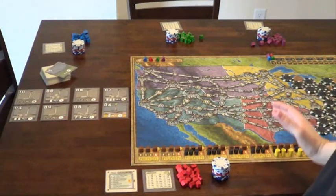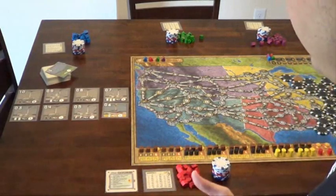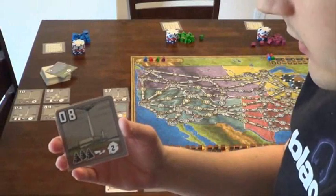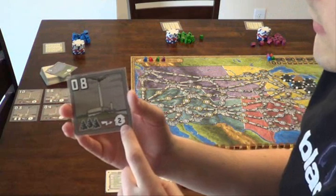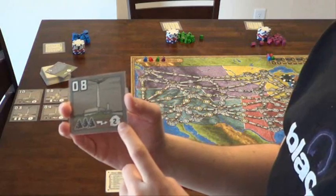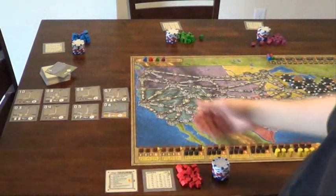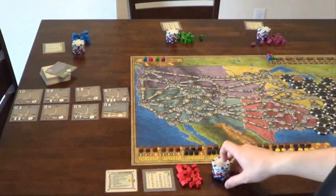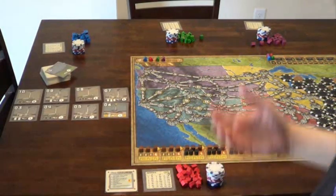Power Grid is a game where the objective is to power cities. In order to power cities, you need three things. The first thing you need are power plants. Power plants take a certain amount of resources and are capable of powering a certain number of cities. For example, this plant requires three coal, and then uses those three coal to power two cities. The second thing you need are resources to power your plants, and finally, you need cities to power. All of this costs money, and powering cities generates you money.